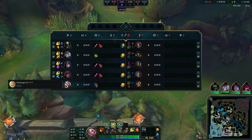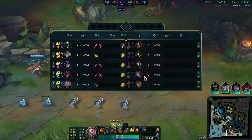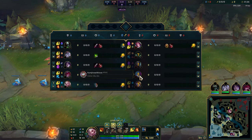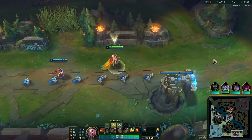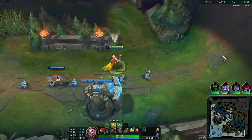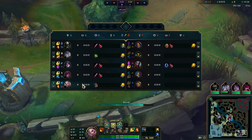I will also show you guys that with these runes, with Glacial Augment — you don't have to go Glacial Augment, but in this type of lane when you're playing versus Blitzcrank and Jinx, those two champions don't really want to go in, they want to play from a far range. Glacial Augment will really help.